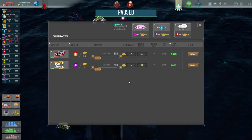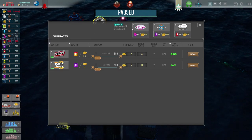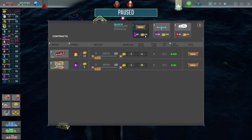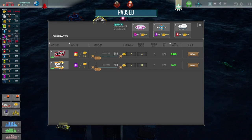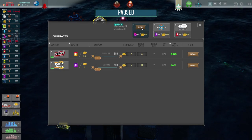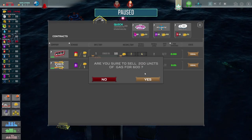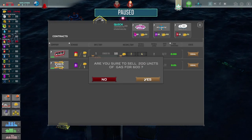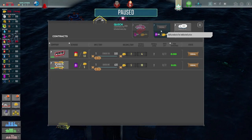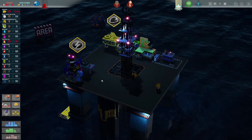We can sell 200 gas for - is that a 600? I think it might be 600. So we could make quite a bit of money from selling a big chunk of gas off. These are quick contracts - we can just do a quick and dirty deal. Let's do that. We'll sell 200 units of gas for 600 because we're not using it for anything else. That makes our bank balance look a little bit nicer. Oh, we're out of power. Right, we need some power.